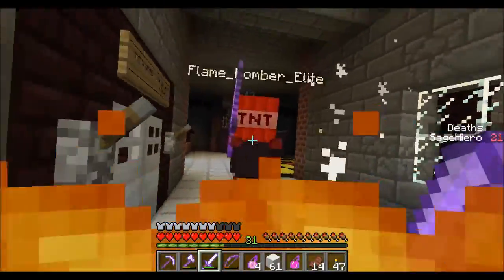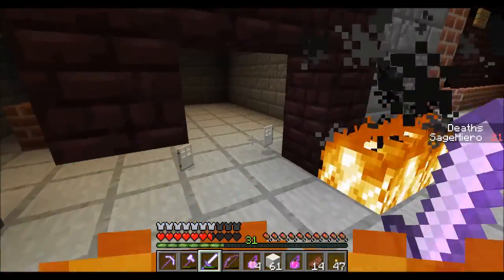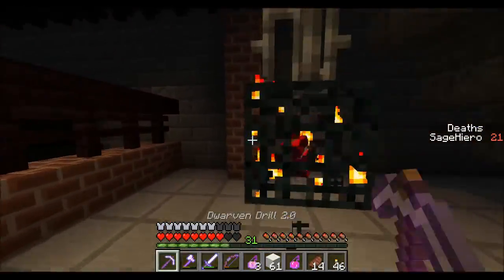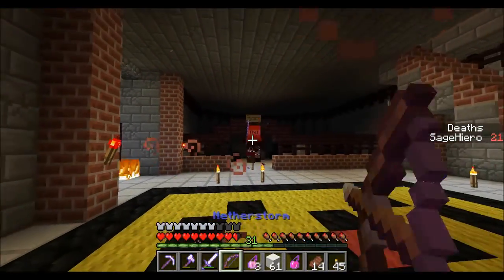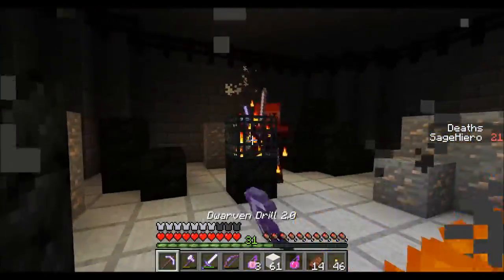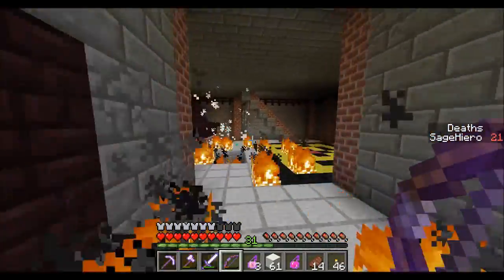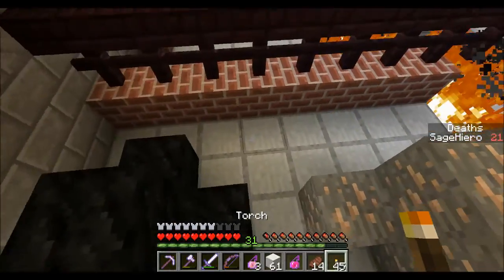It's a flame bomber elite! So I'm guessing it's just more explosive. We can grab the TNT — let's take this spawner out, we don't want this here. And we don't want that bomber head guy. Whoa, that was a large explosion! Let's take this out.